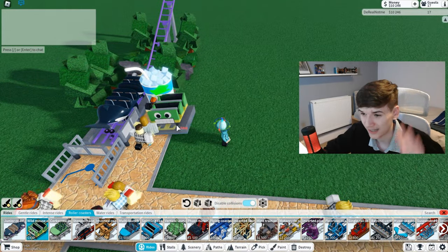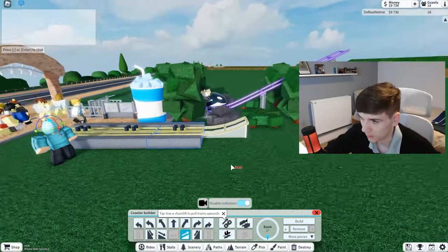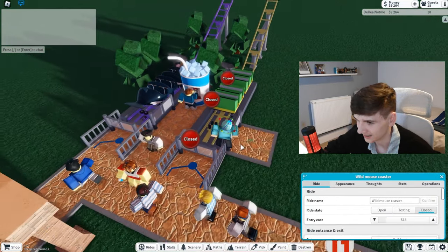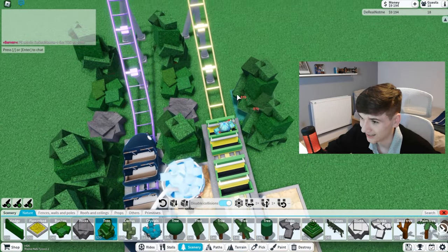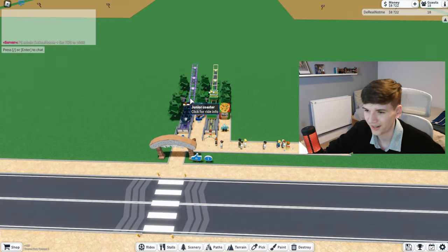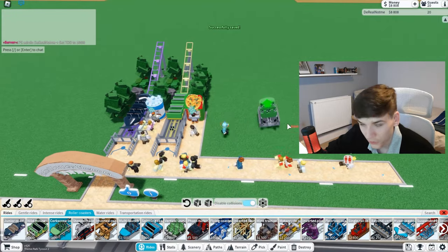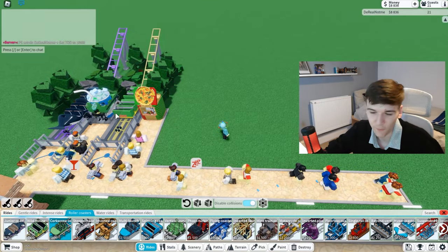For the next ride, do the exact same thing. Grab the Wild Mouse coaster, build three stations and go up by four. Build an entrance right behind the station and an exit right next to the station — and there you go, your second coaster. Once again, add some scenery as well as a food stall. I'm going to use every single coaster type I can. The next ones will be corkscrew, then steeplechase, then inverted cut — you get what I mean.